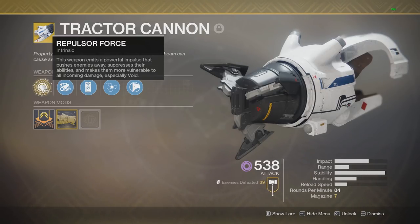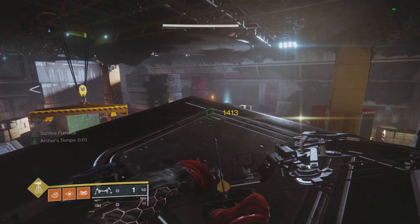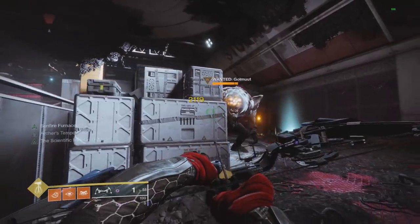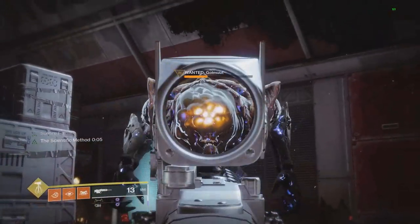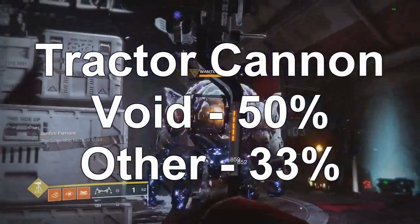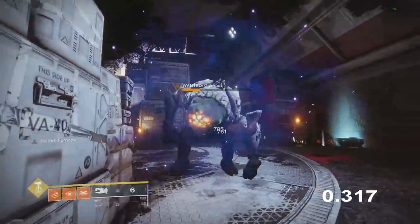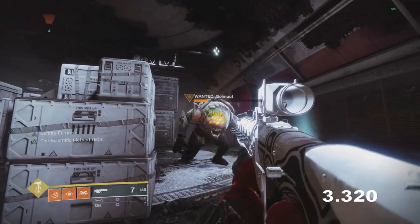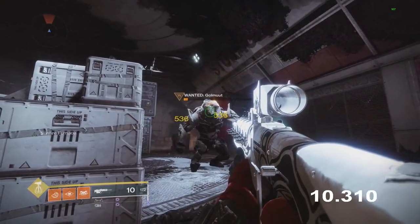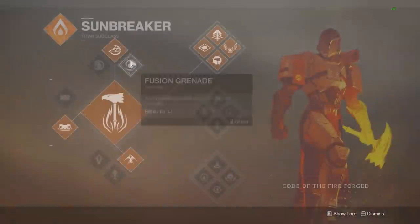The final debuff is Tractor Cannon: shooting an enemy with this weapon weakens them to void damage and also all damage in general, but mostly void damage. With a void weapon I hit 1413; after Tractor Cannon I hit 2119. Using a kinetic weapon — the scout rifle — I hit 536. So void damage is buffed by 50% with Tractor Cannon, and all other damage types including kinetic are buffed by 33%. Testing duration: it lasts a very long time — around 11 seconds.